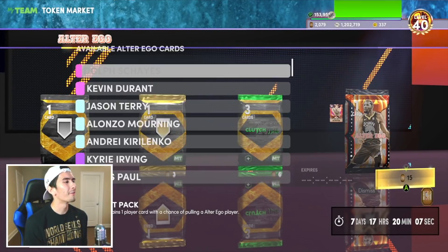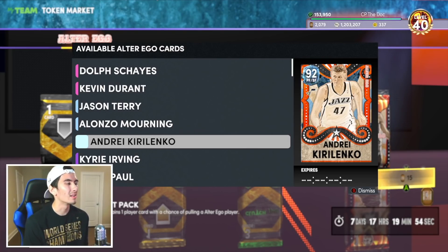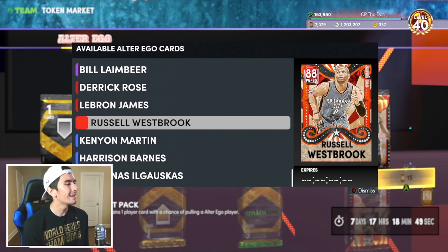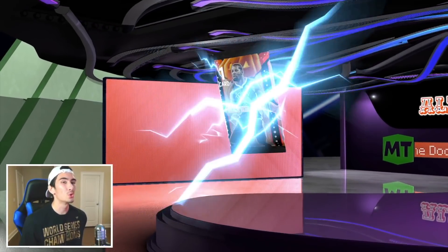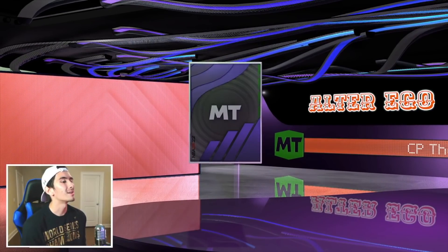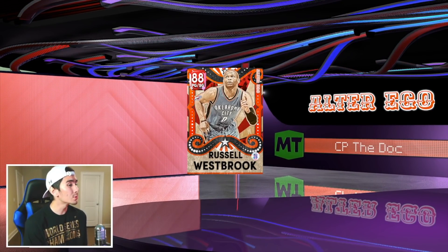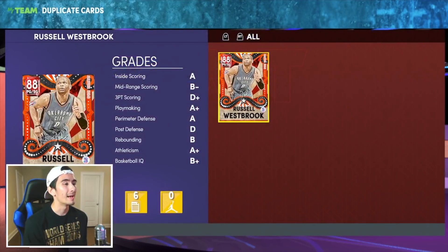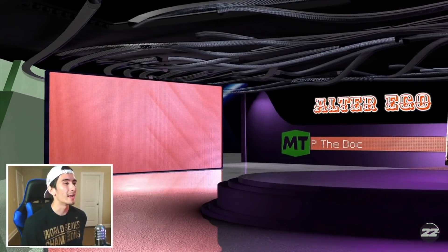I forgot to mention that we could also get Dolph Shays or Kevin Durant, Alonzo Mourning, Andre Kirilenko, Kyrie Irving, or we might get some random player whose name isn't even listed. In our second pack, we got a Ruby player - Russell Westbrook. That's actually not too bad. I already have Russell, but at least he has some value. That's already 30 tokens down the drain.